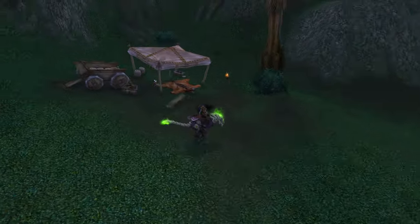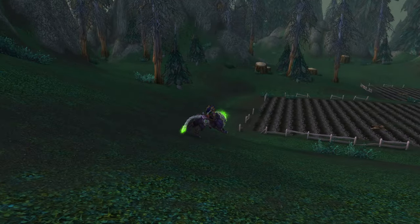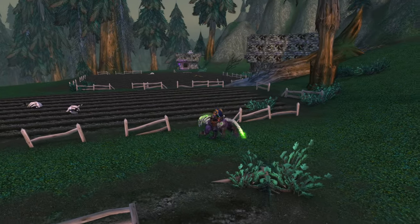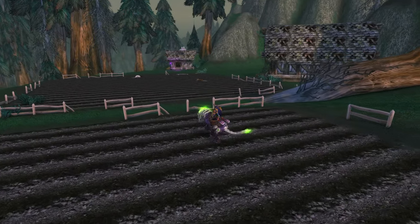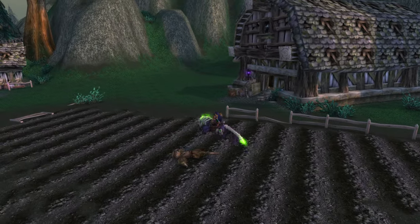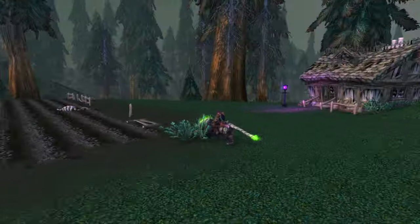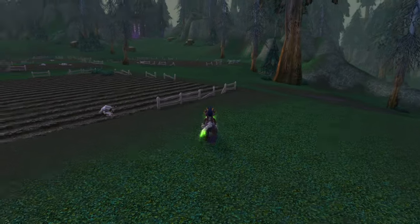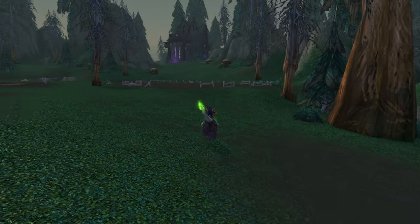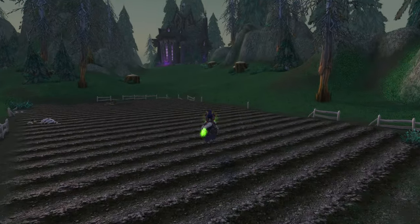A lot of this stuff isn't within the out-of-boundary area of the Gilneas glitch that we did a while back. But what's interesting here is that out here you can still see remnants of the Vanilla Silverpine Forest. It's pretty interesting to me that they mix retail with Vanilla. I think that's kind of cool.